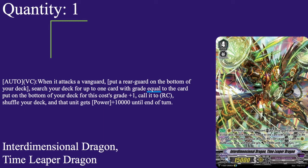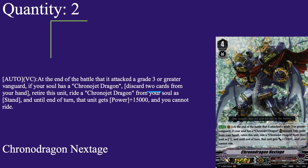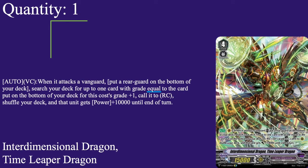Next up, the 1-of tech: Interdimensional Dragon, Time Leap Dragon. Here's how it made its way in — I had space for one card and was thinking whether to increase Zyed to 4 or give Time Leaper a chance at redemption, because when it first came out I gave it a lot of grief. I decided to give it the chance, and it genuinely came in handy — almost out of grade 4s, the only one left was Time Leaper, rode it and won the game. I'm glad I made that decision.